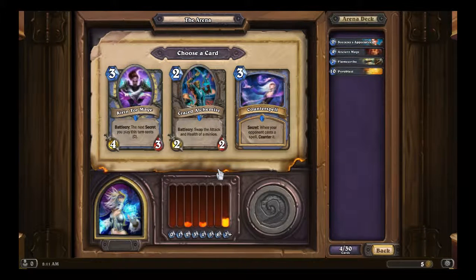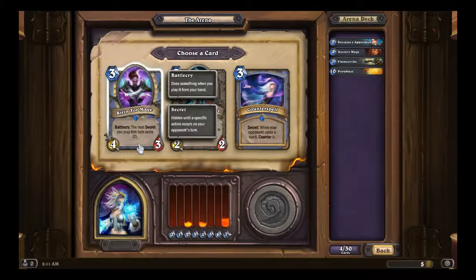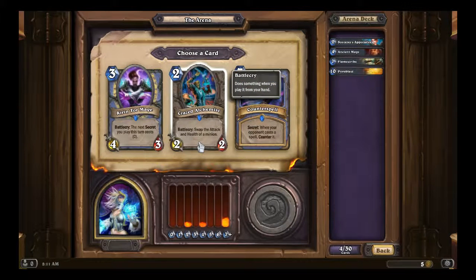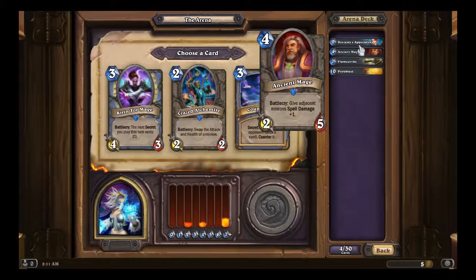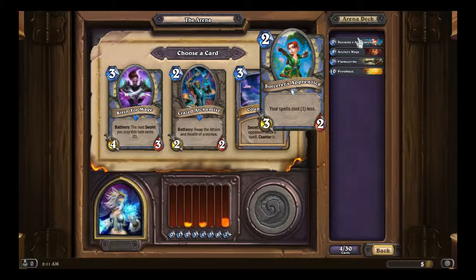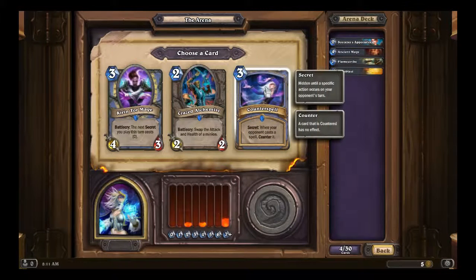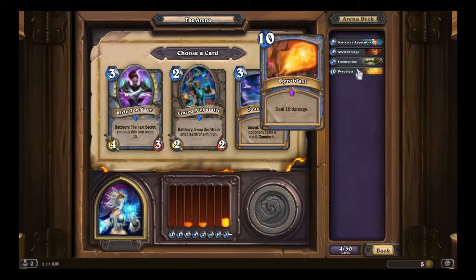More epics! Or no, these are rares, sorry. Kirin Tor Mage — the next secret you play this turn costs 0. We don't have any secrets at the moment. Crazed Alchemist — swap the attack and health of a minion. Counterspell — definitely. You want Counterspell. When your opponent casts a spell, counter it. Good for Pyroblast too.